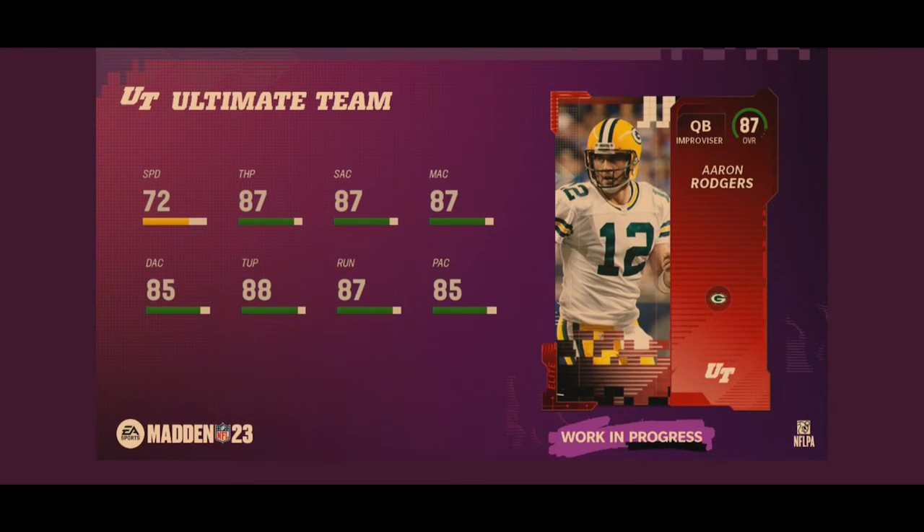We have now the back-to-back NFL MVP Aaron Rodgers, coming in at an 87 overall. 72 speed, 87 throw power, 87 short accuracy, 87 medium, 85 deep, 88 throw under pressure, 87 throw on the run with 85 play action. He basically has some of the top accuracies and throw on the run stats in the game. The only thing lacking is the speed, but 72 is not the worst to start off the year. He may only last about three weeks before the speed feels a little behind, but for day one he looks pretty good. Aaron Rodgers — not a bad day one quarterback.